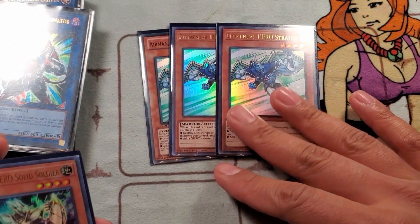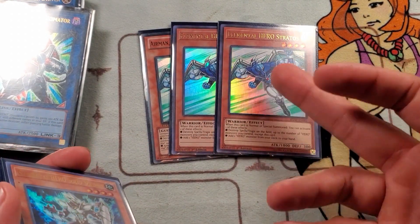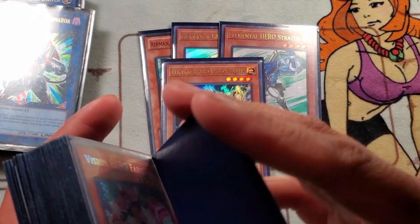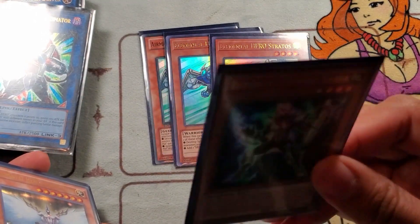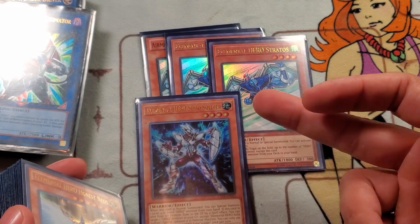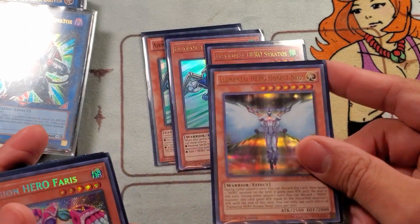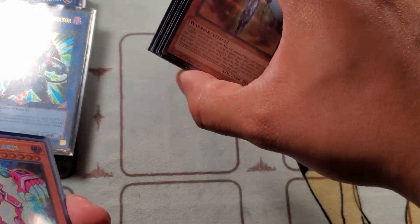Starting off, triple Stratos — you definitely want to run triple Stratos at the lowest rarity, no exceptions. I've seen most of these online for around $1.50 to $1.98 a piece, so that's about six bucks right there. Solid Soldier I like at one to keep the price down; he's about a dollar as well. Even in my expensive build I only run one. Two Honest Neos for the OTK factor — Honest Neos and Trinity is a 7500 attack OTK.